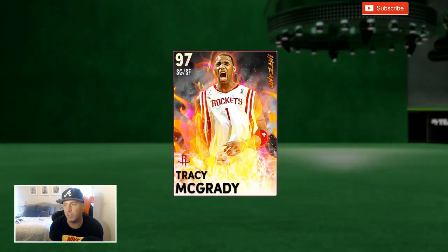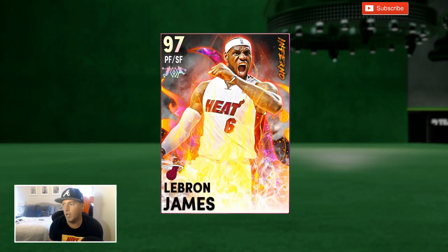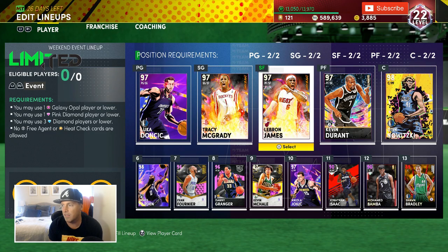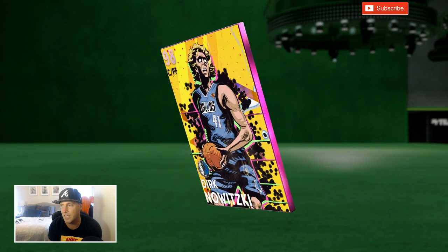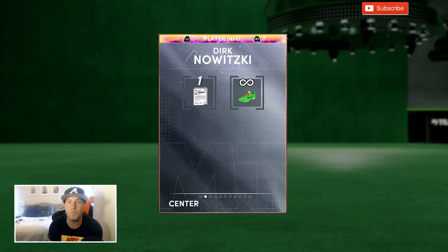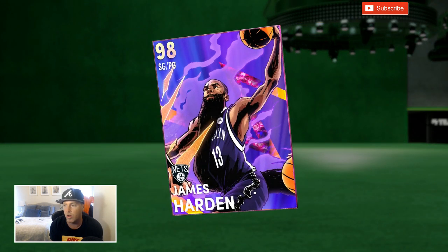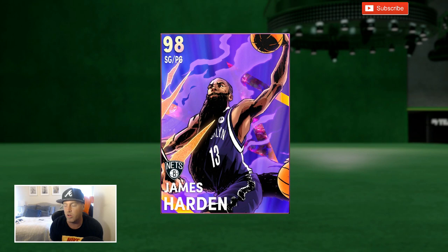We got Luka at point guard, still the best point guard in the league. Tracy McGrady - Hall of Fame clamps, Hall of Fame deep threes, 6'8 dunker, still the best in the game. LeBron still arguably the best small forward in the game. You could say Kevin Durant but I run him at the four. Durant has clamps and deep threes, he's 6'10, can't really beat that. And we have Dirk Nowitzki with the Kobe speed shoe on him, which just makes him even more glitchy.